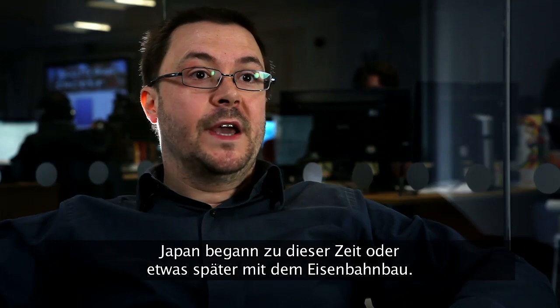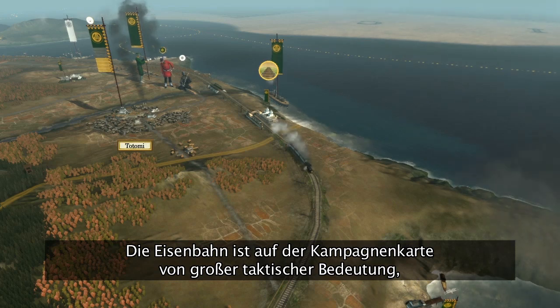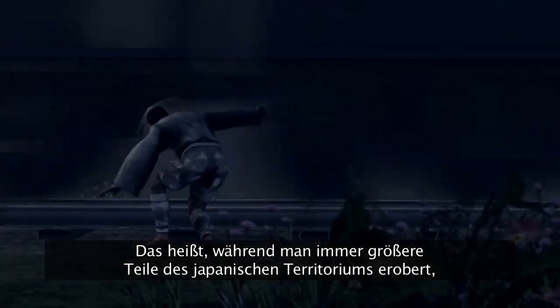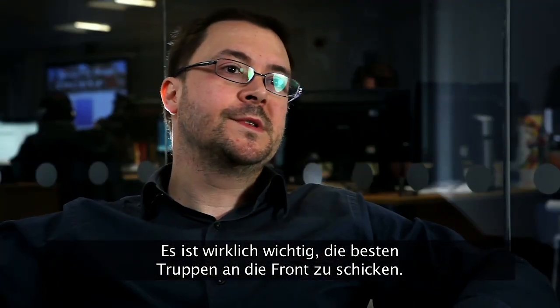Japan actually started to build railways in this period or slightly afterwards. Railways on the campaign map have quite an important strategic influence in that they allow you to move armies incredibly quickly. So as you capture more and more of the territory of Japan, you can move your armies around very effectively — it's really important for bringing your best troops to the front.